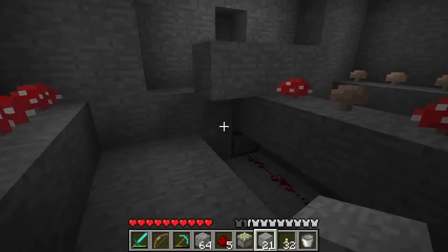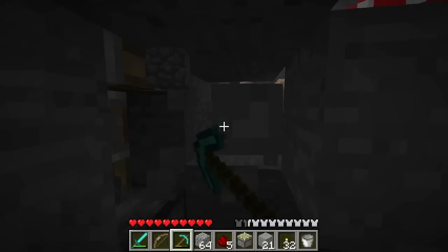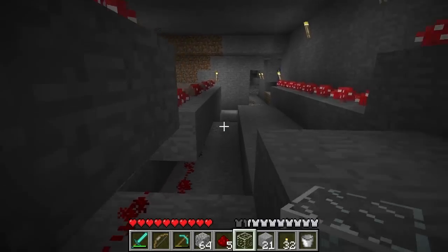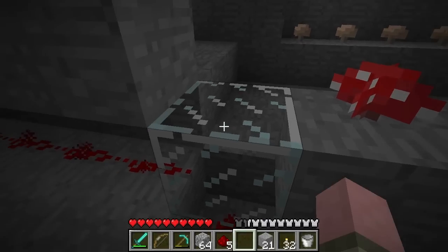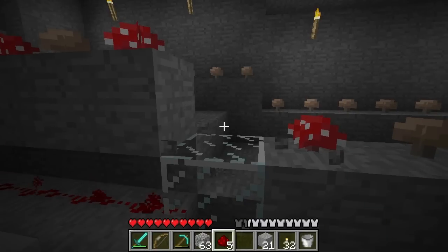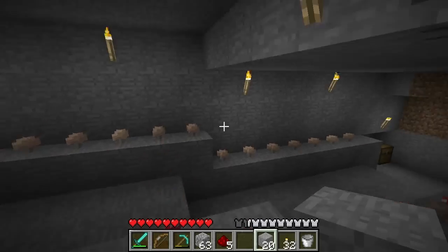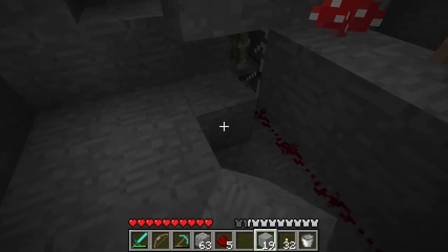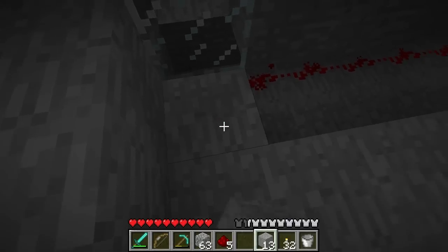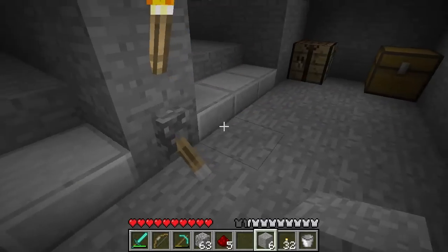Now let's cover all this up. There's one more thing I like to do here just so I can see what's cooking — this is where the glass comes in. I put a piece of glass here. Now let's fill in these gaps here and close this up, otherwise the water's going to hit our circuit — it won't be pretty.